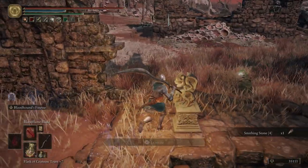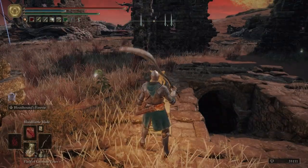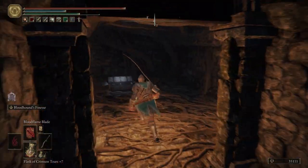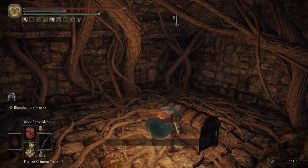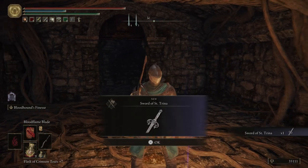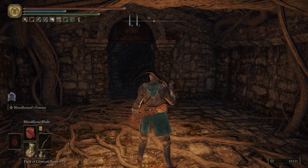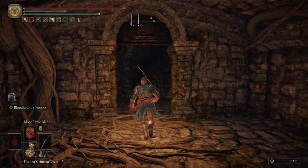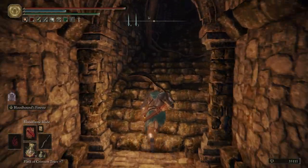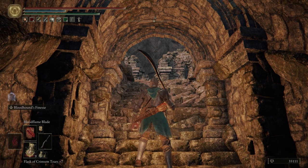As soon as we get over here, we're going to grab this item, hop off, and immediately go to this imp statue, say yes, and go down into the catacombs. There's nothing that's going to attack you here, so you can open up the chest. You'll get a really cool sword — this is the Sword of St. Trina. It will cause sleep buildup. It's a really cool PvP weapon, and some people have figured out a good method for PvE combat with it too — but that's something you'll have to look up.